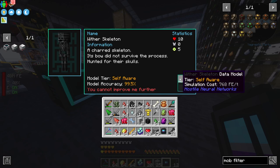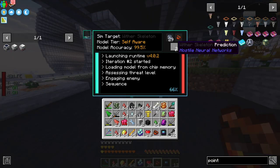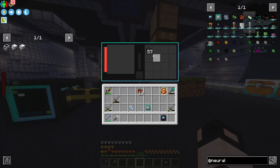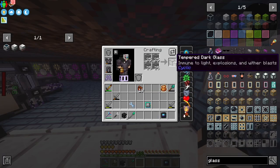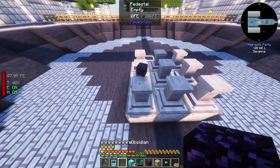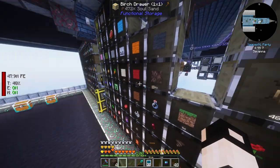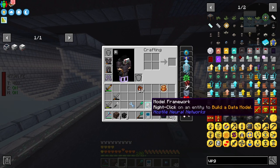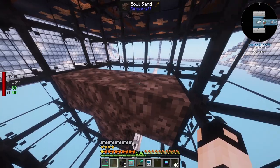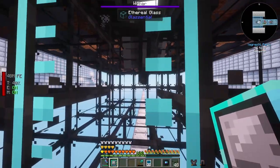I've got the wither skeleton data model - it says 'self-aware, missing prediction matrix,' so we need those. I also want the loot fabricator. I craft tempered dark glass to withstand wither blasts, get some soul soil, enchant a material generator to level 4 speed for easy soul sand generation with peristals. We get four of those and three wither skeleton skulls, plus the model framework. Now I go into the cage to spawn the first wither - the ethereal glass holds!